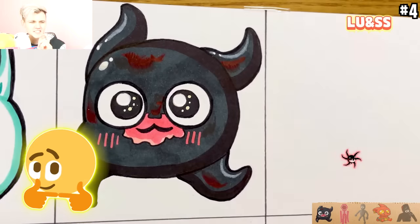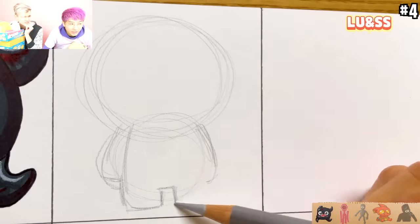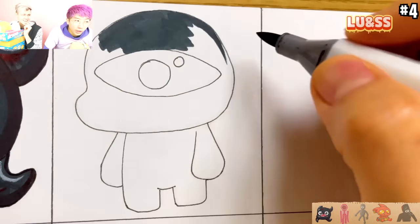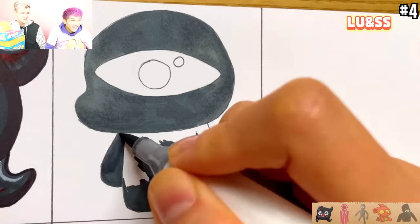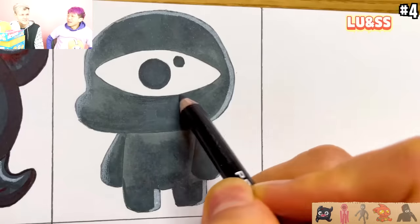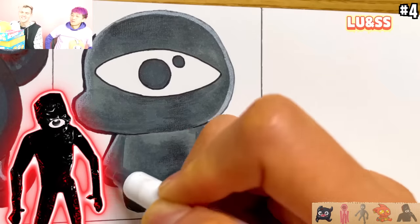You guys can see on the bottom right what the normal monster looks like, and then here's the cute version. What is that? Oh it's seek - seek but cute! So he's normally running and super scary, but now it's like seek's baby. It's a cute baby version of seek!